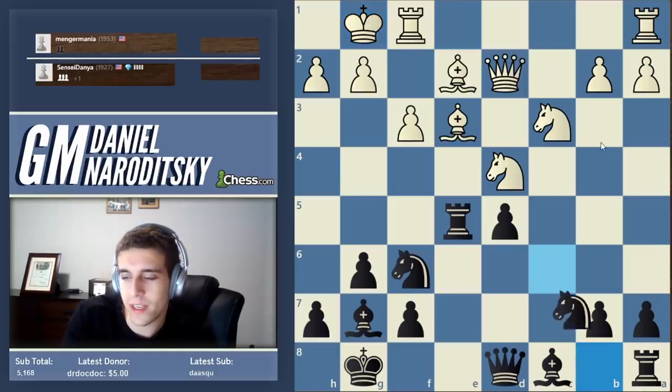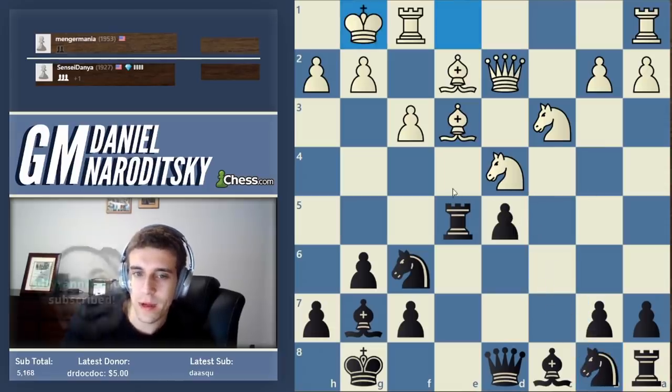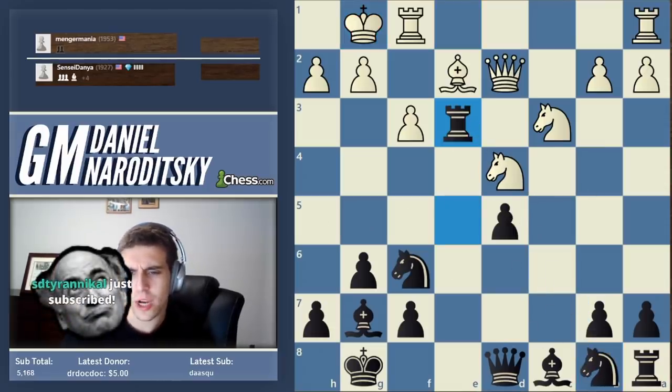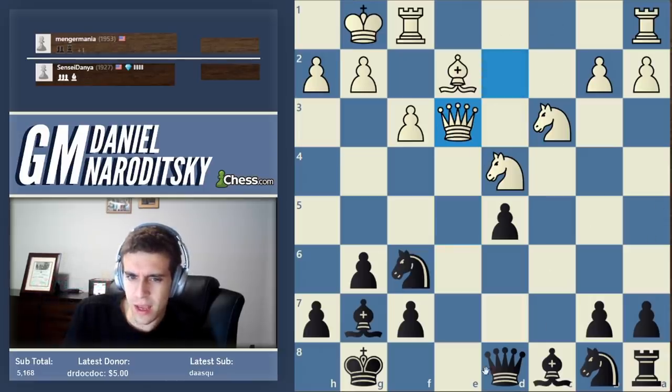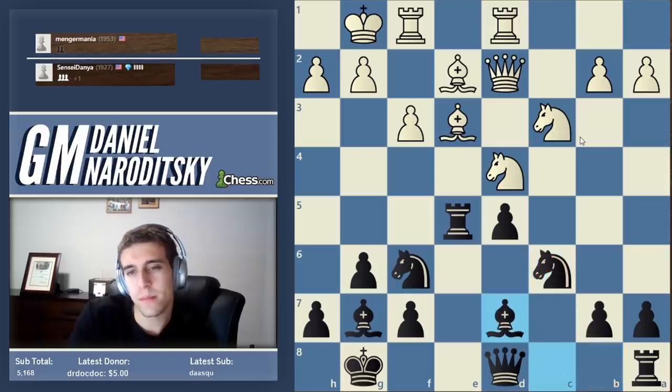I'm just much better because I'm up a pawn and I developed my knight. In that game, black played rook takes d3, which I completely don't get — I think it's premature, even though black actually won the game. Icelandic player Bjornsson. Development: bishop to d7.